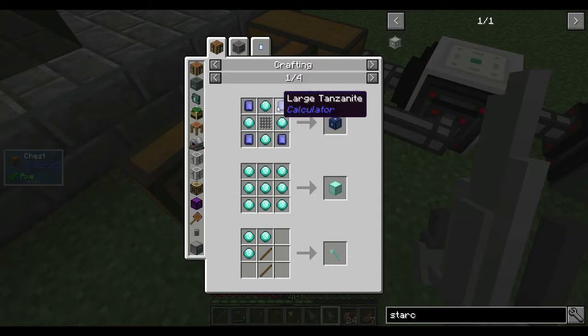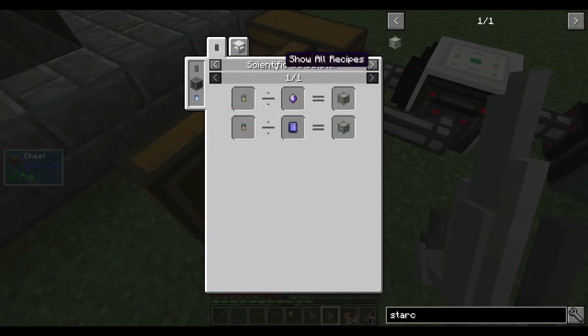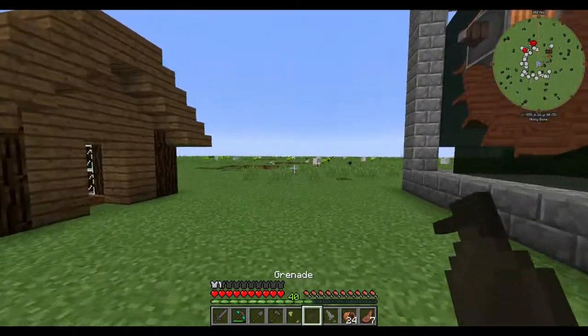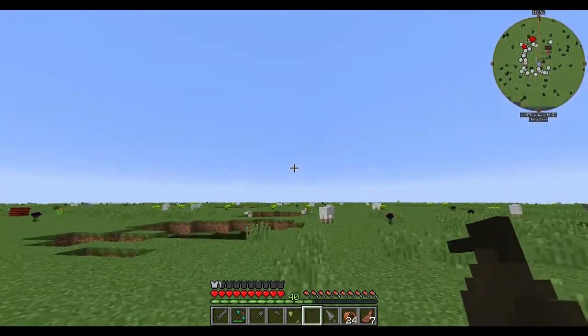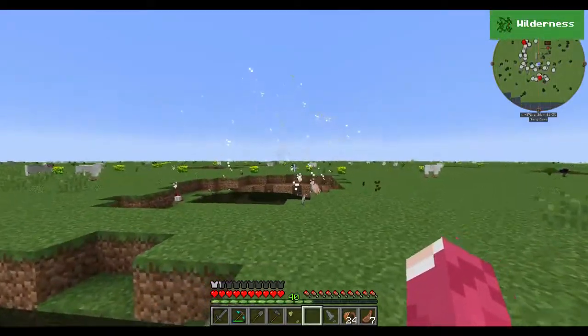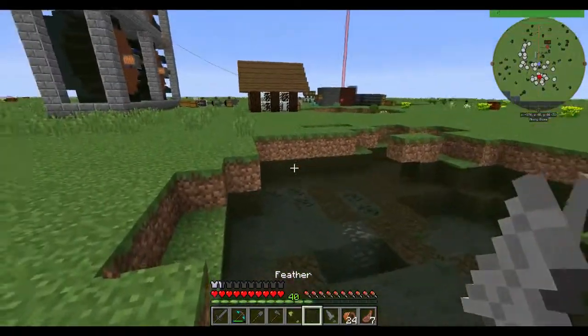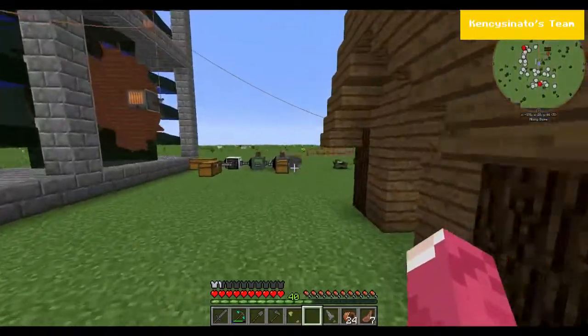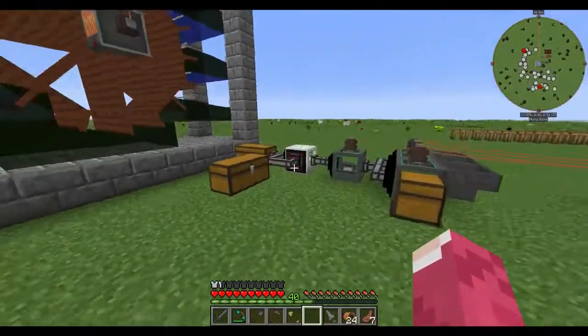We got the power cube, we got a grenade. Not really - so we need to delete those items, we don't really need those.